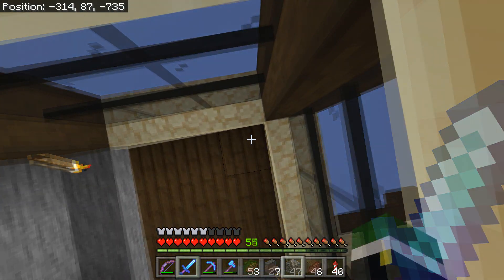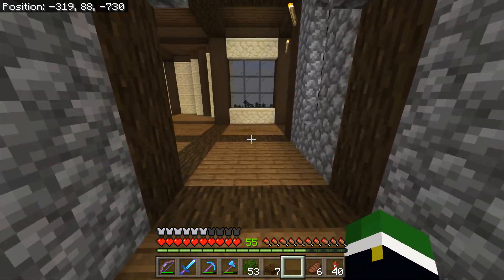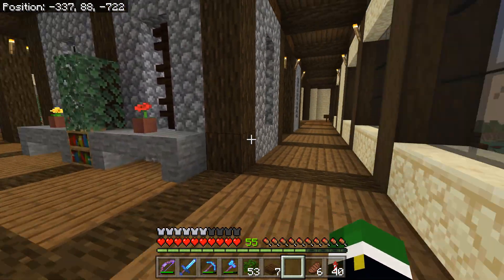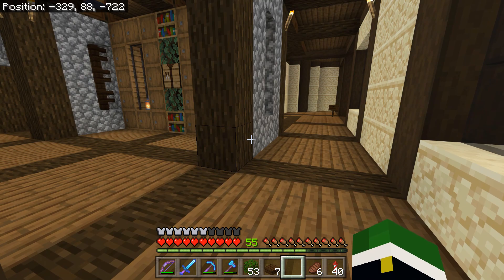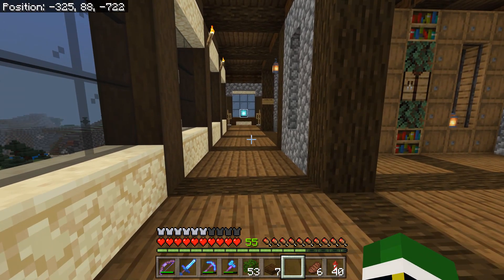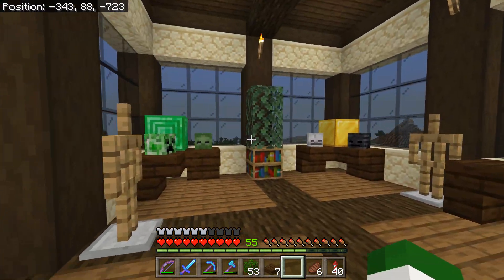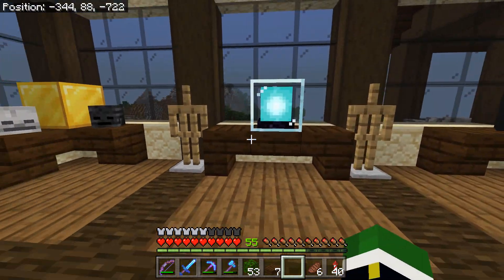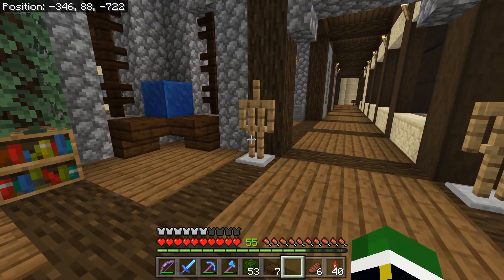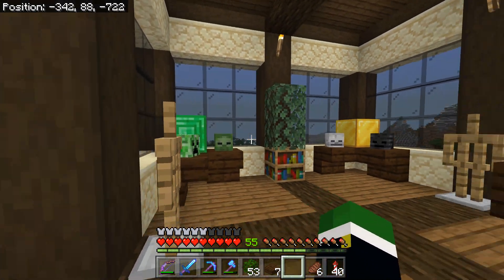Now, admittedly, I definitely got pretty carried away with this one. I initially just wanted to get the walls in place, but I ended up thinking I probably ought to actually furnish this place rather than just leave it how it was — but even that I didn't finish. The trophy room is just a hair different than it was before. I moved some stuff around and added these little guys where I will be putting the armor I had mentioned before — I just don't want to have to run back right now to do that.